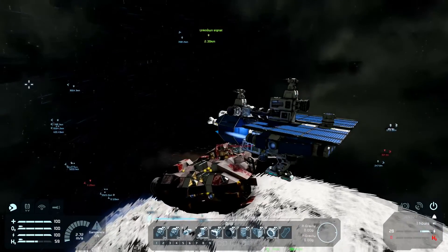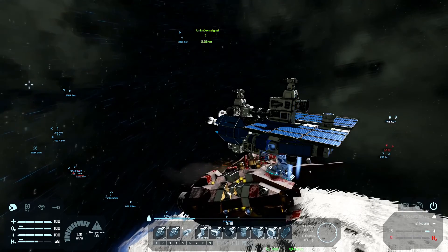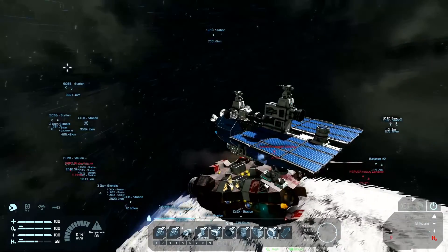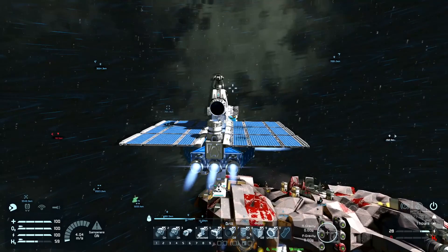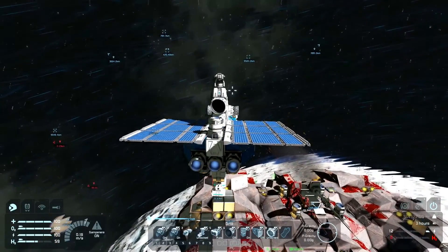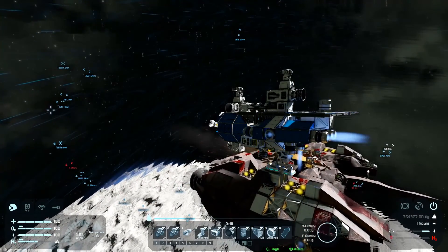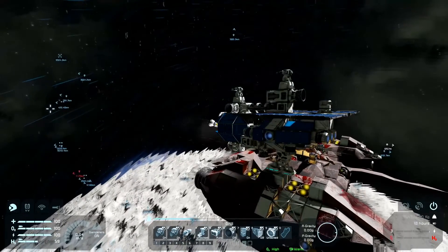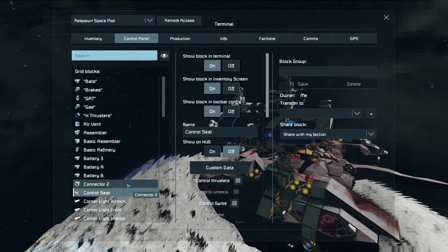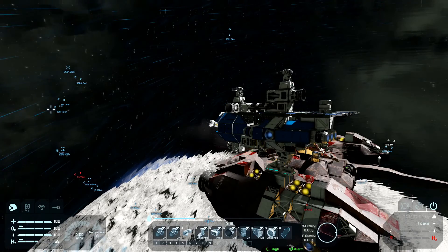I have auto lock on — it should automatically hook on to this plate here, but it doesn't because I'm not even next to it. Even if I do hook on to them and try to leave, there's a potential chance I might leave the shield and it's going to start shooting me, so that's not going to be very helpful. Landing gear is on auto lock and it doesn't work, so let's push him out.